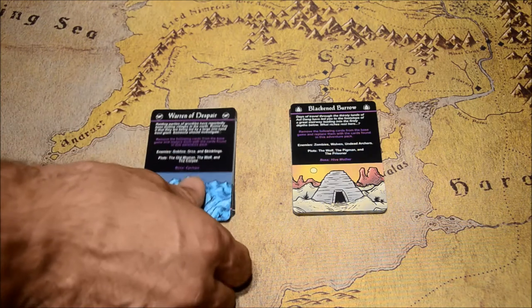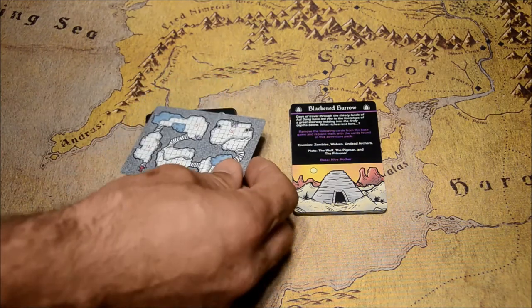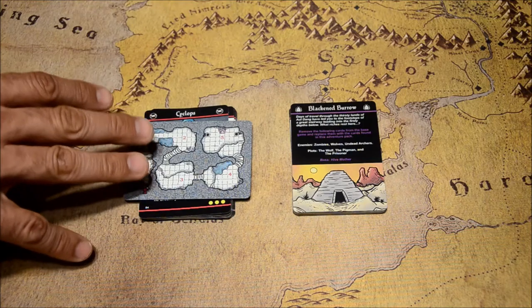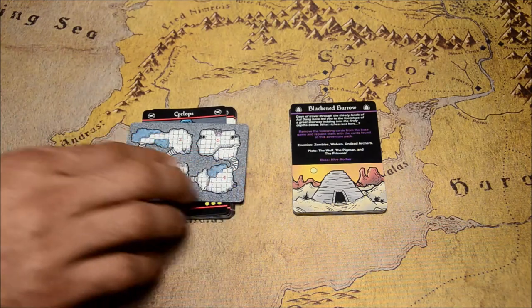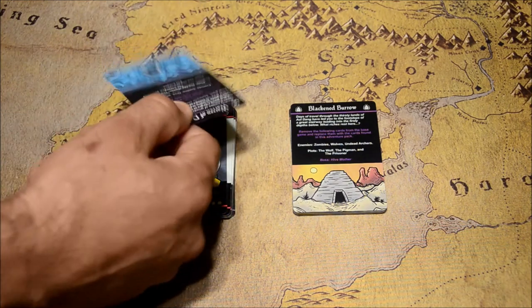Once you go through the instruction card, on the reverse side there's a brand new map. Each adventure pack comes with a new map that you can use that's thematic to the quest that you're on. This one's got little ice shards in it and they go along with this cold mountain theme.